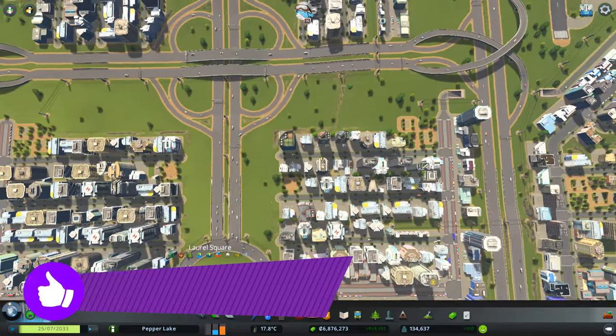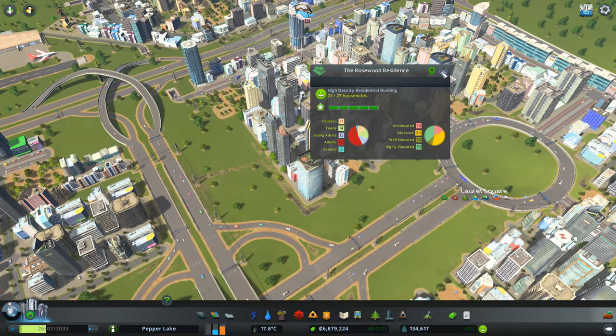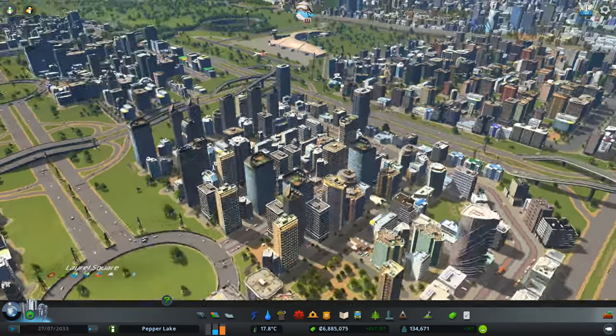Let's have a look around here. I'm liking some of these buildings — real high-density stuff. That is looking cool. We've got tennis courts and basketball courts on the top.